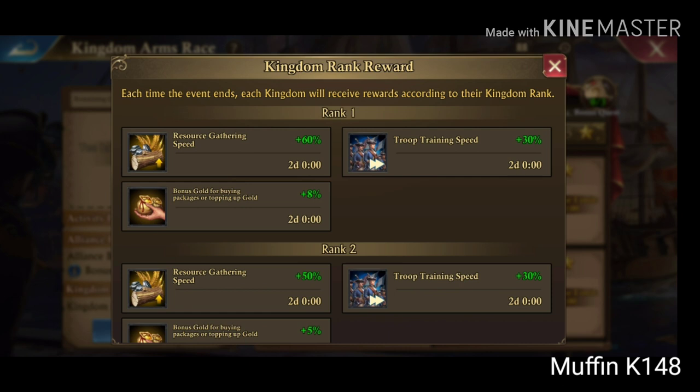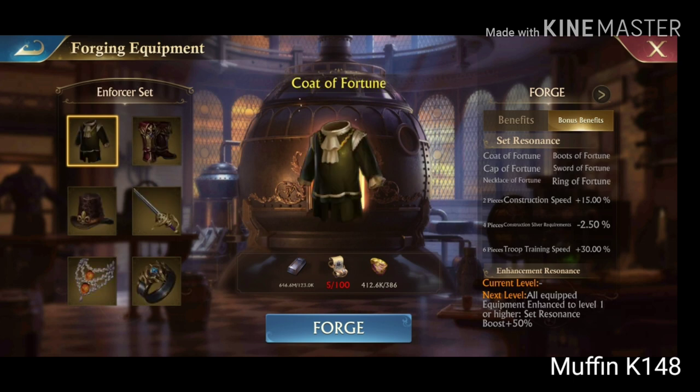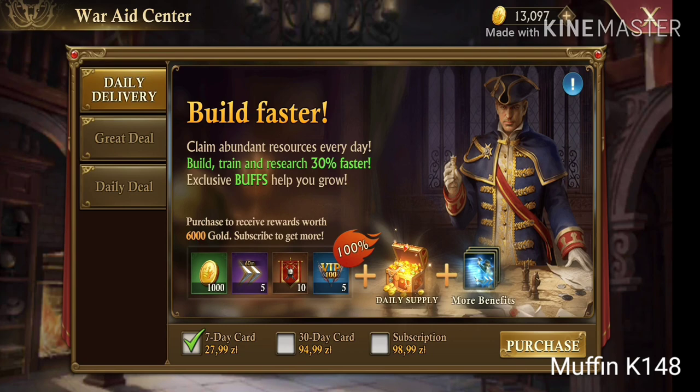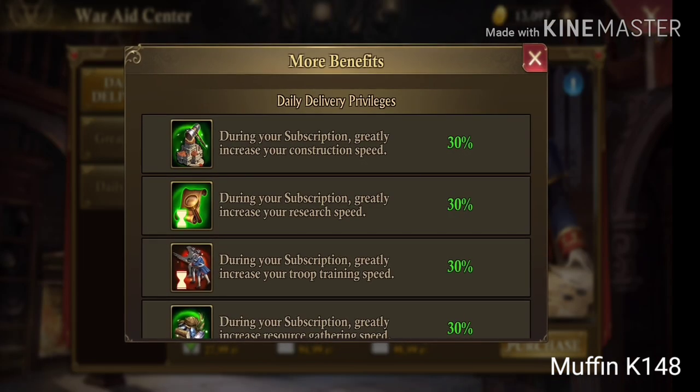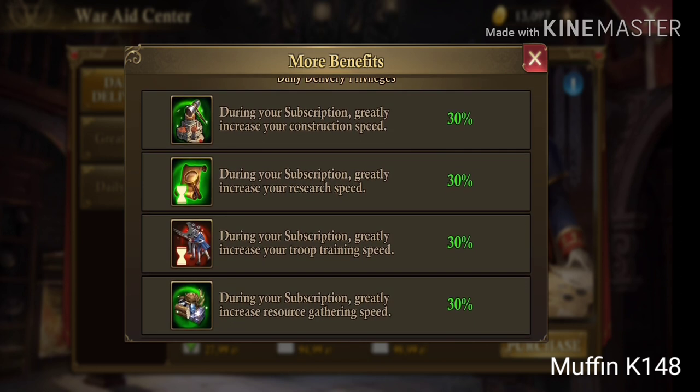There's also a kingdom rank reward but you actually can't decide when to use it. And if you're a very crazy spender, you may also use the Honor or Enforcer set and apply the resonance on all six pieces. The last boost is the subscription — I think it also doesn't work, but I'm not sure because I think I managed to record it but wasn't able to find it today. Maybe I'll do a separate video about it.